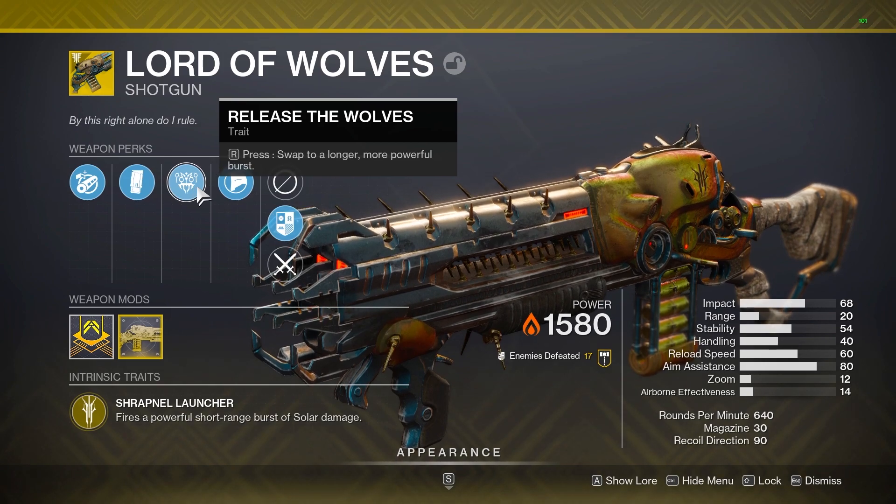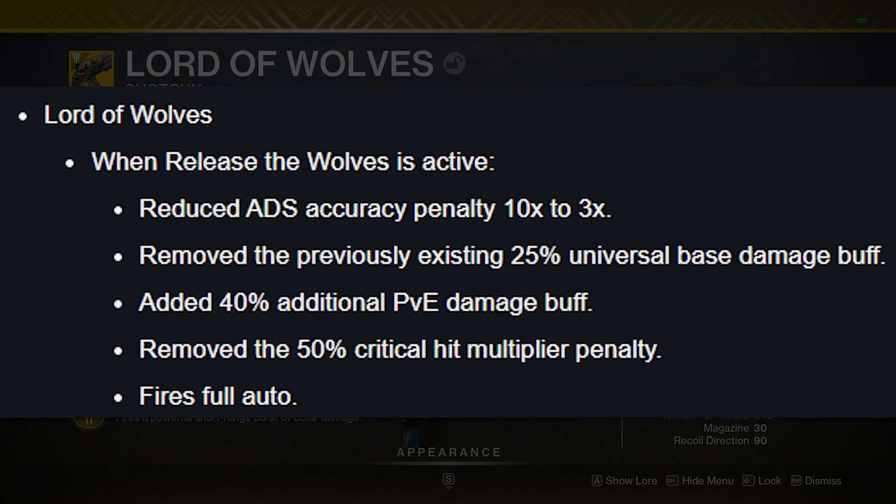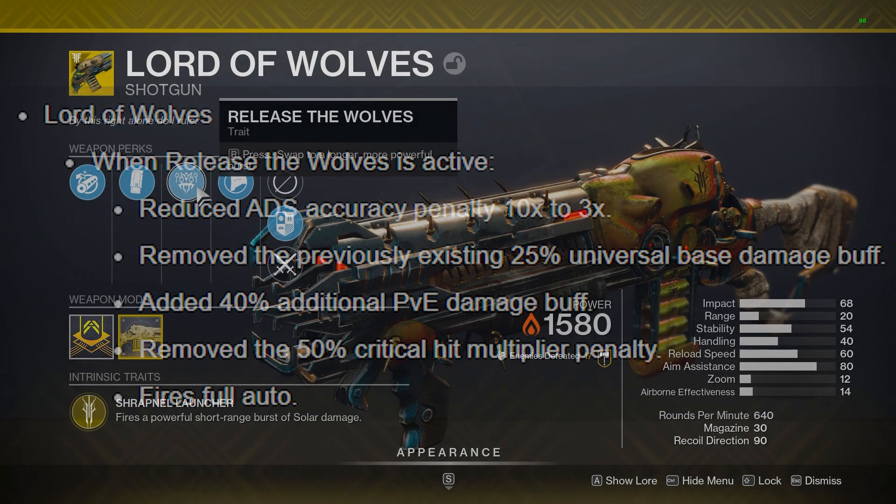In case you guys did miss it, Lord of Wolves has actually received some pretty major changes over the last few months. Back in August it got some reworks, the biggest of which was a 60% reduction in firing delay. If you know anything about how DPS values work, messing with the fire rate of a weapon has way more of an effect on DPS than increasing damage. So even though this is only a delay reduction, it is still going to have a huge effect. Then in mid-October, we got an additional 40% weapon buff inside of PvE, but it was accompanied by a 25% reduction in damage, so this might only come out to be a 15% buff — but either way, the DPS rate of this thing is now at a really good level.